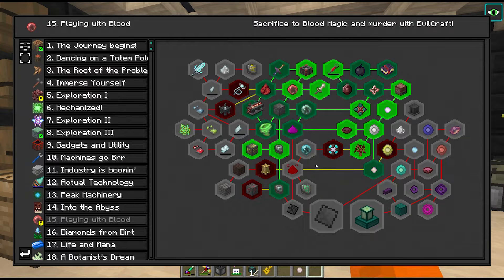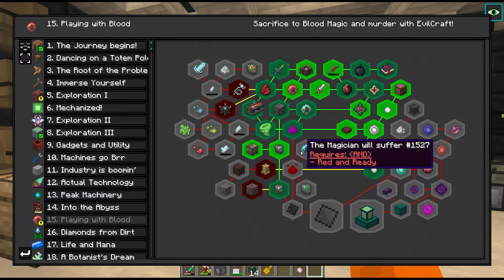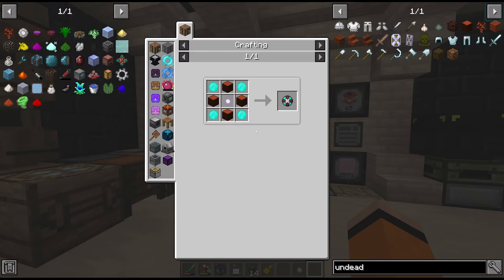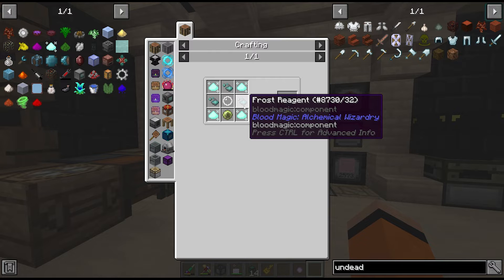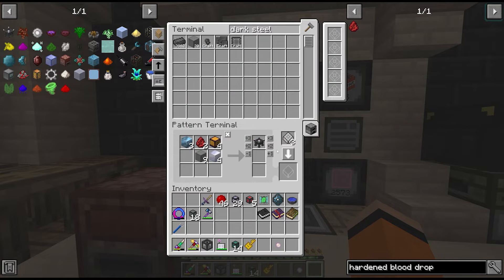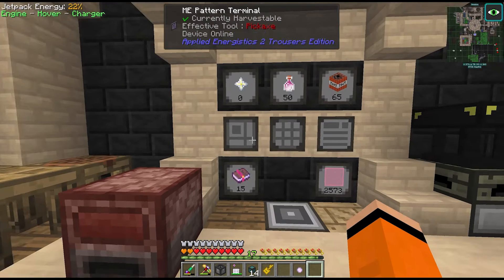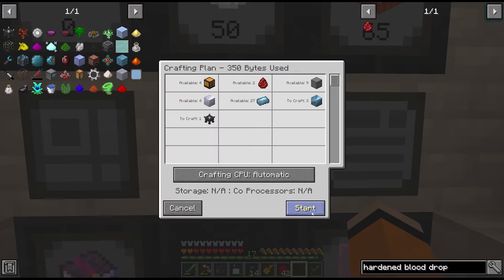It turns out we've completely missed a step - we have to get into the hellfire forge. To create the tier 3 essences we need a tier 3 blood orb, and to create our tier 3 blood orb we need the blood core, which takes icy cores and these take blood magic reagents. The hellfire forge is something we're going to want to automate similar to the alchemy tables, but for now we'll just create one of them.